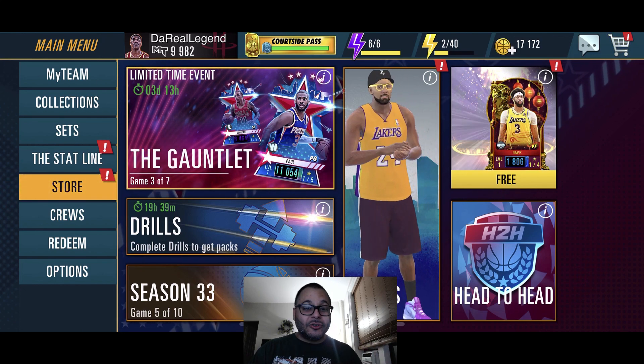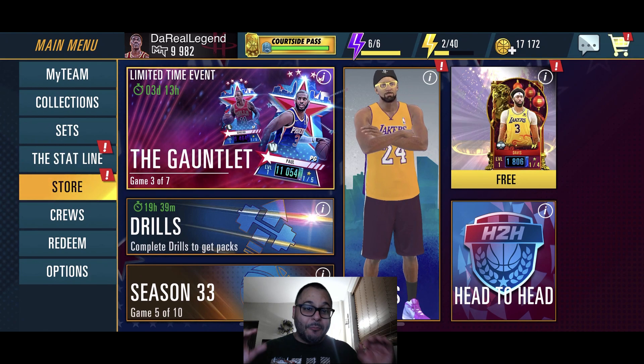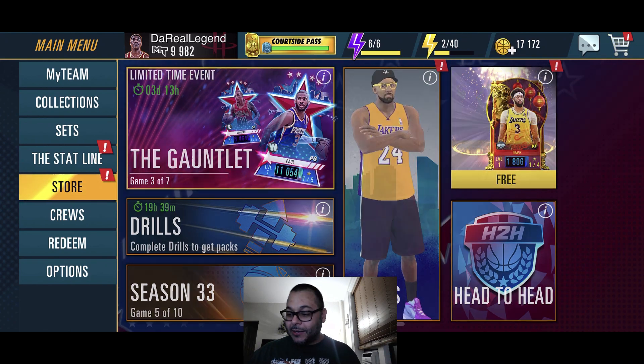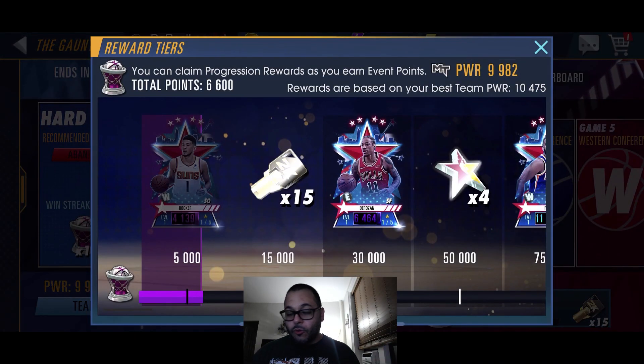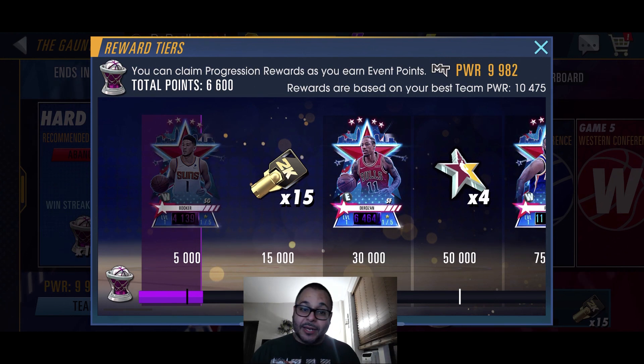If you have not noticed, the Gauntlet event has started. Definitely grind that event to get more All-Star players on your squad. We were grinding a little bit early in the day — we already had the Devin Booker. So you can get players like that on your team.